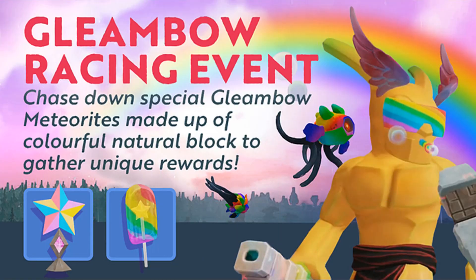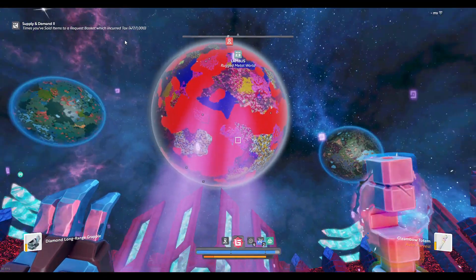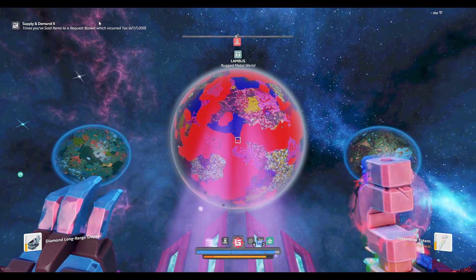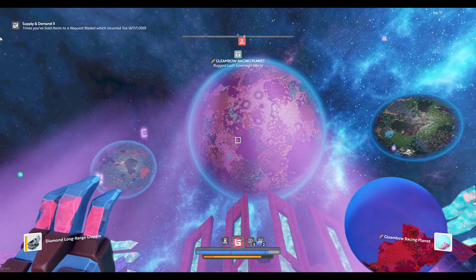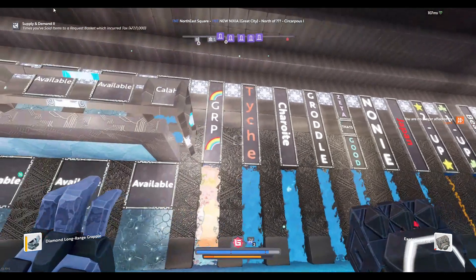Hello boundless citizens! Boundmore here with yet another bit on the Glimbo racing, doing it for two reasons: one to add some details on the meteor timer, and two to show you my special event sovereign world. I got a new world — rugged lush attached to landless — didn't keep the original name as I wanted something obvious, so there it is: Glimbo Racing Planet, or GRP for short.